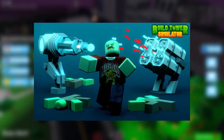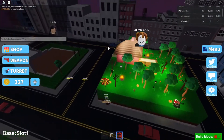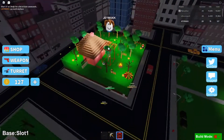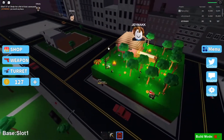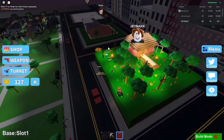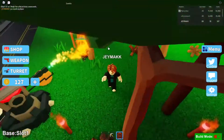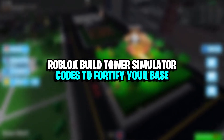Roblox Build Tower Simulator is a rather new game, created in September 2021. The game has around 40.2 plus million visits as of now, June 2022. All the codes available for Build Tower Simulator are listed below. These codes can be used by players to buy guns to protect themselves or turrets to better protect their base and make it zombie-proof. Roblox Build Tower Simulator codes to fortify your base.